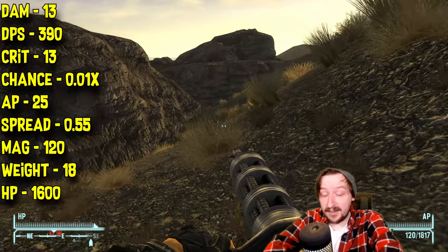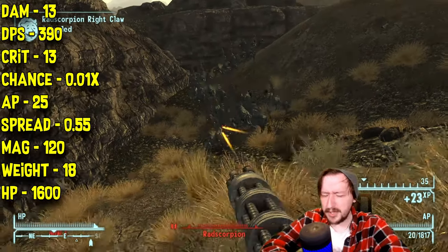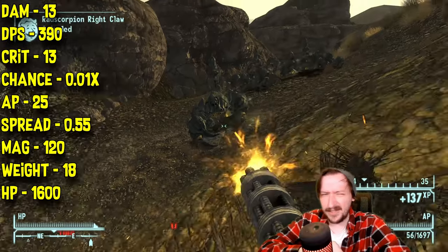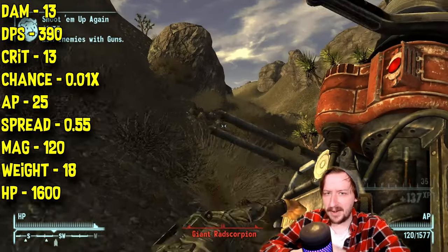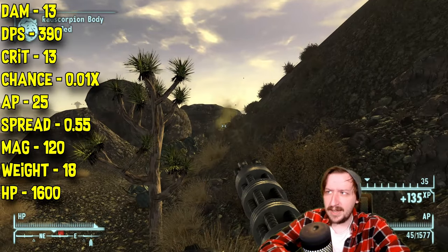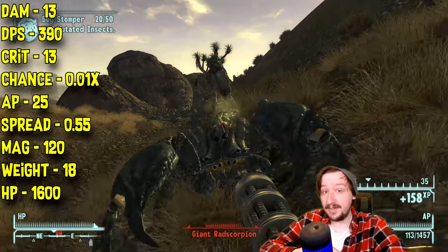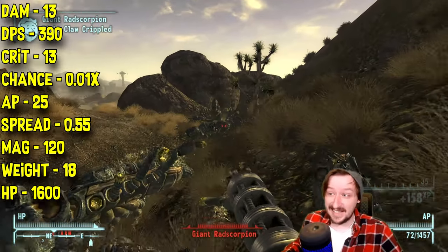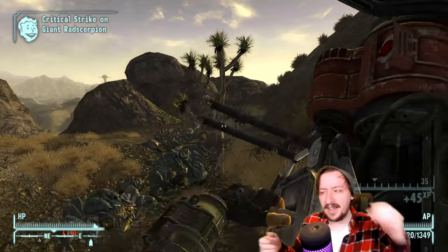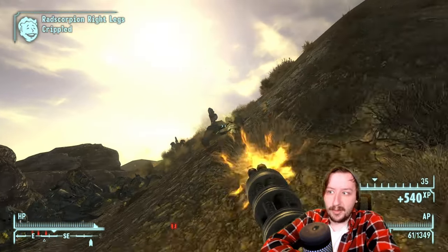The CZ-57 Avenger has much less spread at 0.55, making it more accurate than even the modified Minigun. However, it only holds 120 rounds rather than 240, so you'll need to reload more often — that's something I don't really like about it. It's more lightweight at 18 weight rather than 25, and with Heavyweight it drops to just 9 weight. It has even higher item health at 1,600, so it doesn't break super fast, though repair can still be a pain.